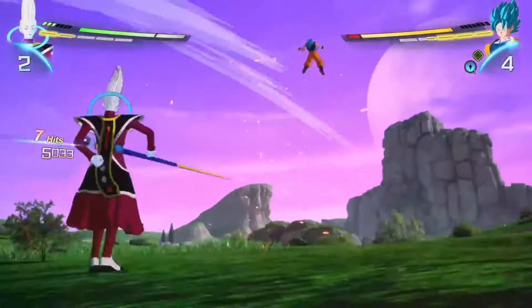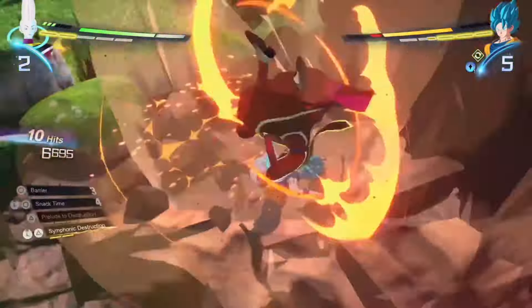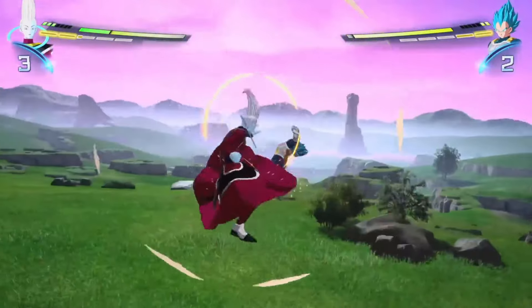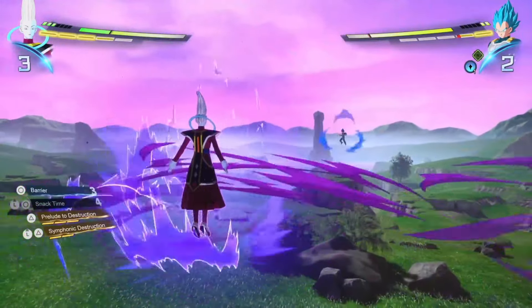Now I will say, if you guys have seen the chart that came out with all the DP costs for characters in ranked match in Sparking Zero — I don't know how true that is, I haven't seen anything official in-game yet. But if that's true, I gotta see something crazy from Whis for his cost to be that high. Maybe it's just because of the ultra instinct auto dodge. Also, that attack has no range in this game — that looks nothing like how it did in Xenoverse 2, where it was obnoxiously large. They toned it down a lot.